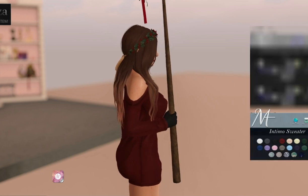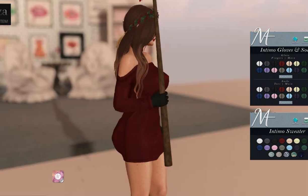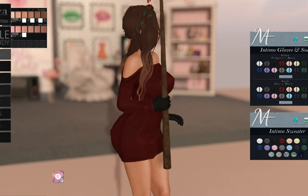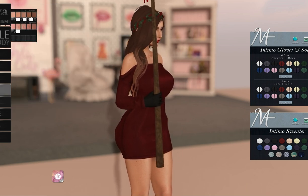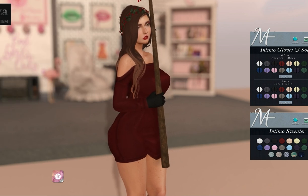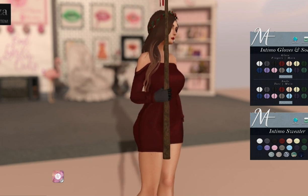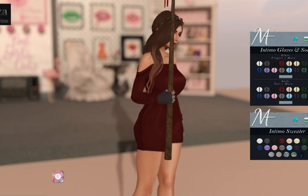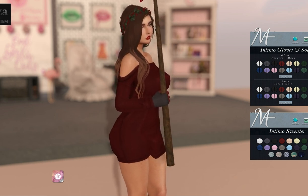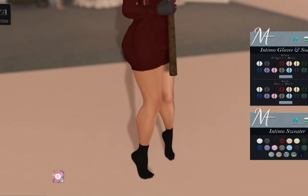They're right next to each other already. This is for the Perky shape — I'm still getting used to Beleza. You can change the gloves, and if you want the fingertips to be a different color, you can click the other side. There are two little halves so you can click different colors for each, which is cool. Same with the socks — they're just one option.